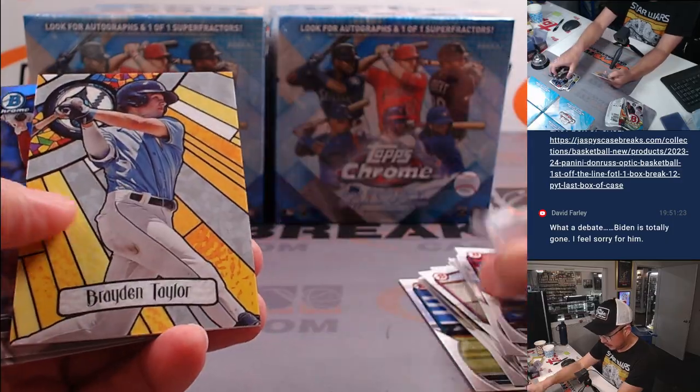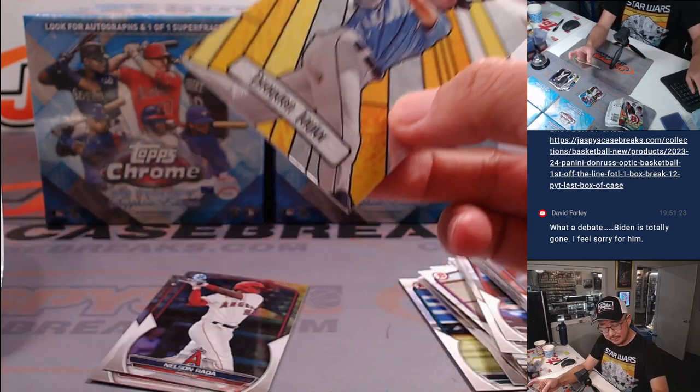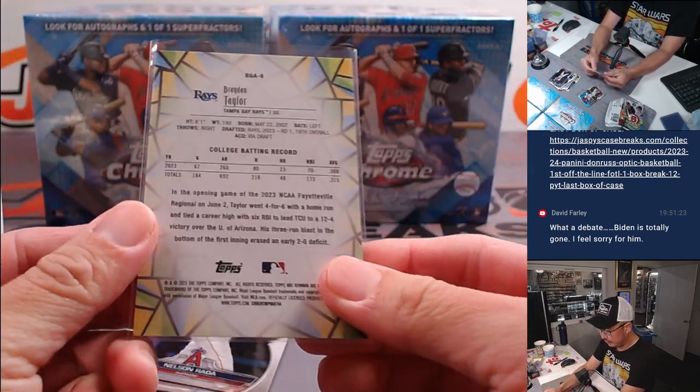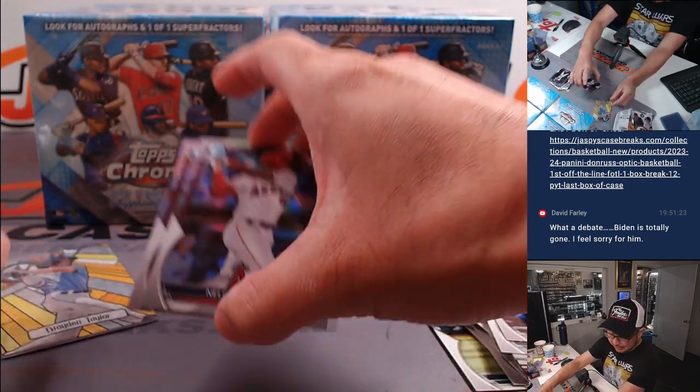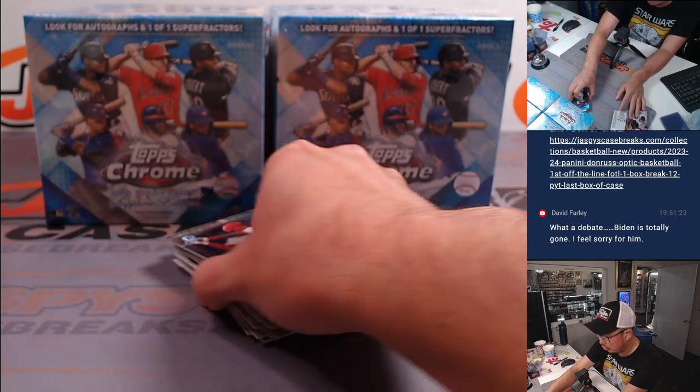Right field, left field, third base, second base. And we got that Brayden Taylor — what do they call them? I forget what they call them. Stain glass. It's for the Tampa Bay Rays. That'll go to Adam, Nelson Rada, Nathaniel O'Donald. Nothing too crazy in this pack.